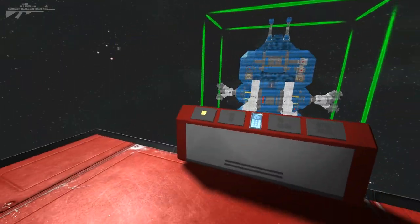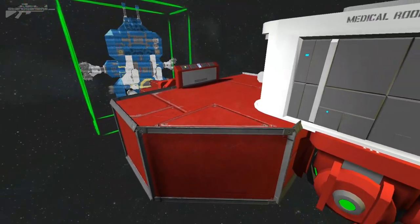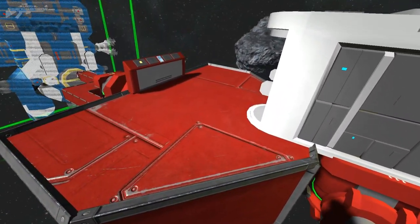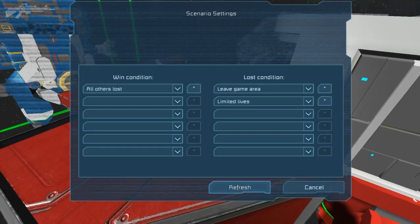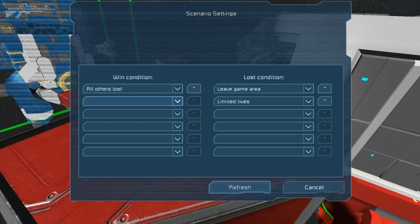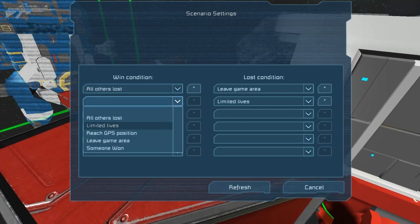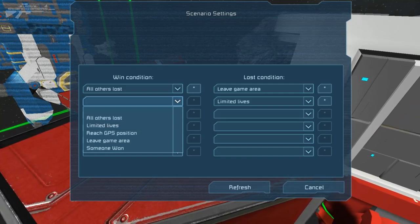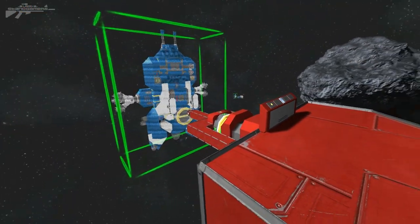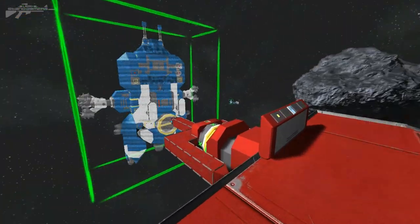The first thing I want to show you is the new scenario features, which allow us to create our own deathmatch and free-for-all modes. If I hit K on the keyboard you'll see we have some new settings: 'All other players lost,' 'Limited lives,' and 'Leave the game area.' We haven't seen 'All others lost' or 'Limited lives' before. This will set the winning condition and allow a player to win.